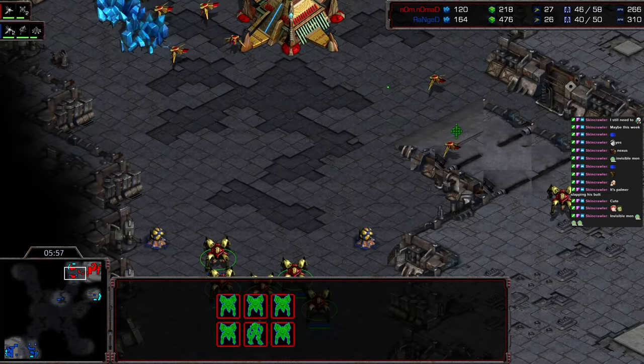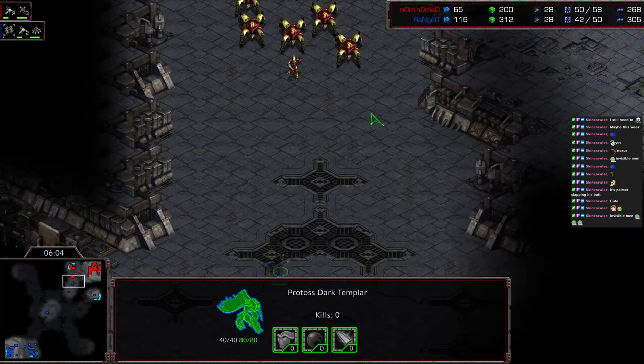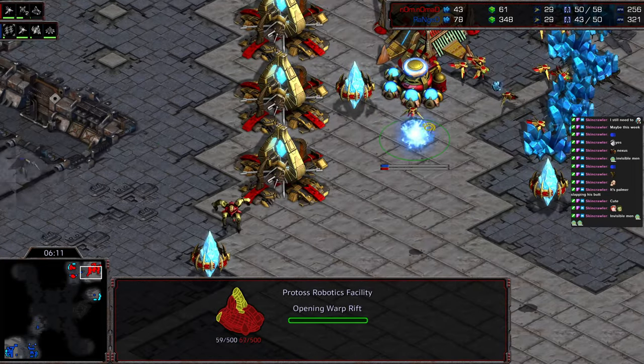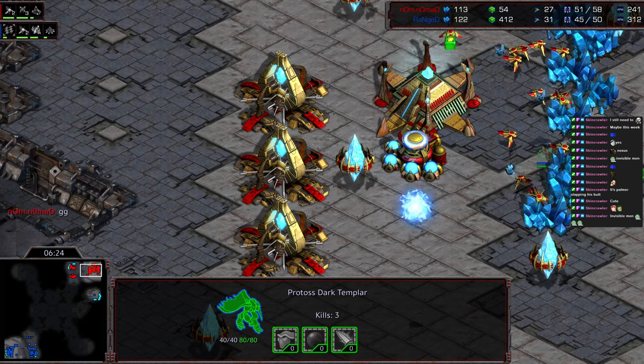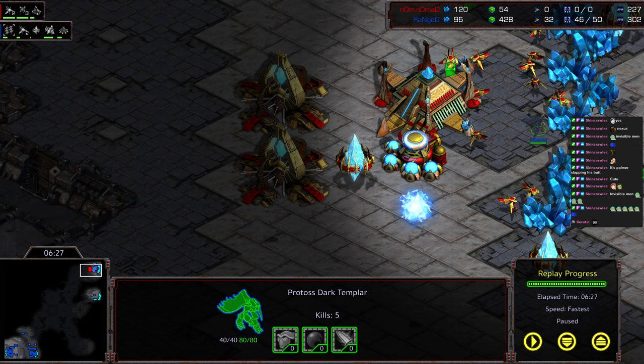Two dragoons wiped out and the worker — Ranged happy about that. Dark templar now moving to the forward field. It's all or nothing for this DT, and this might be the game-winning DT here because I see no detection on Nomad's end. He's not going to get the ramp blockade either. Robo just now dropping — it's not going to make a difference. That dark templar is going to focus the robo down and is certainly going to get a lot of workers. There's a GG — straight GG from Nomad! Ranged takes it, K-League champion! Be sure to support NAPL K-League and check out the CPL community as well. Hope you guys enjoyed everything, thank you for listening.